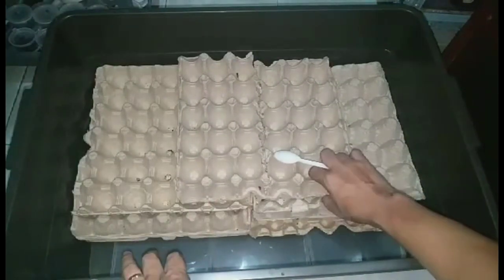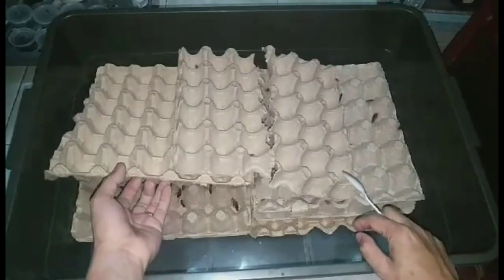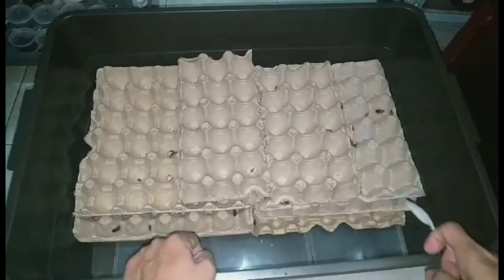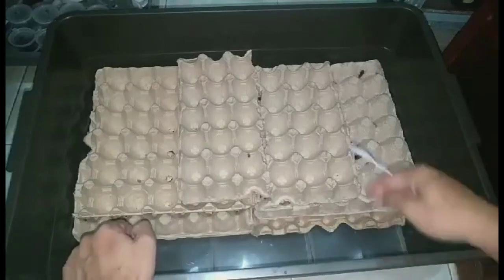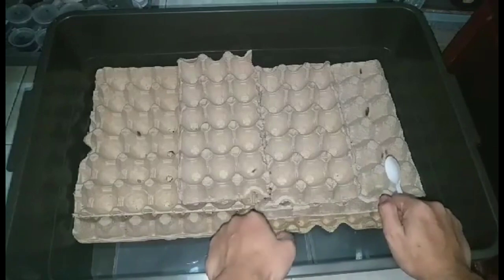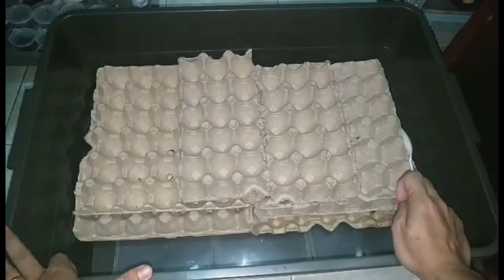So ito na sya. Makikita natin dito — magbubukas natin yan. Meron mga lats yan kahit sa ilalim, meron yan. Hindi ko na yung bubuksan, matic na yan. So makikita natin, meron tayong tatlong lagayan dito: food source, ang gagawin ko dito — dalawang water source sa gilid, tapos isang food source.